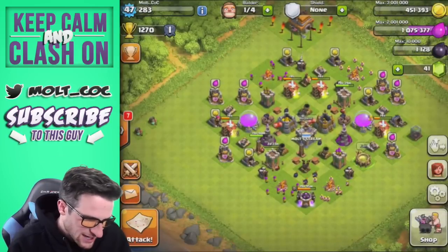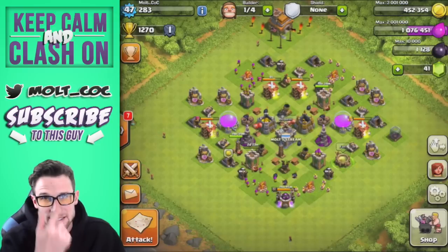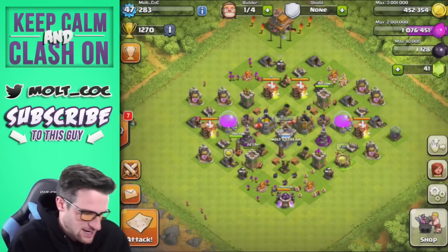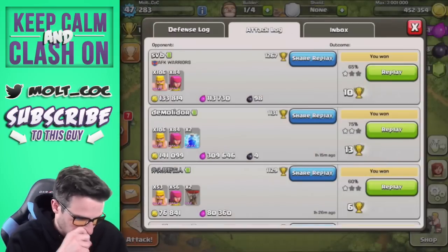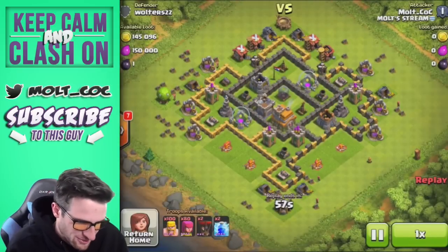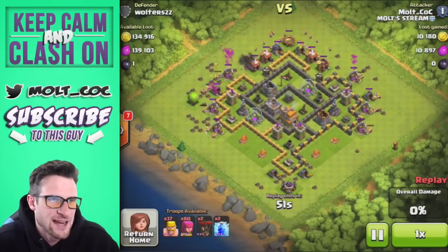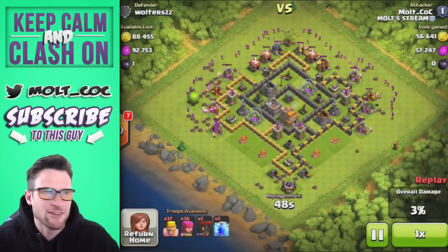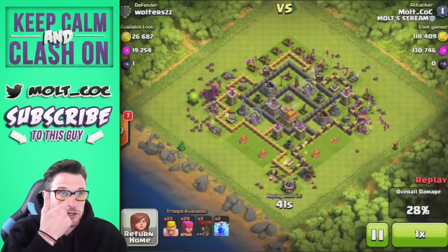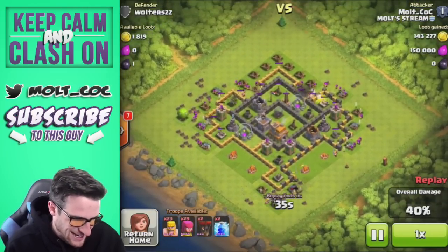Guys, if you have your barracks boosted you can raid every couple of minutes and find bases like that really easily, bringing in like 100,000 gold or more every 10 minutes. Let me also show you this other attack I had this afternoon — another pump raid. You can find these so easily in the silver range, and raiding every 10 minutes gets you around 600,000 an hour, or generally over a million an hour. Definitely makes it fun and exciting raiding down here.